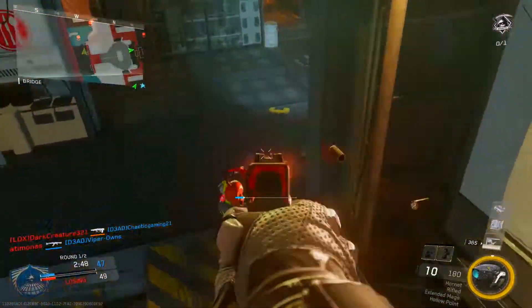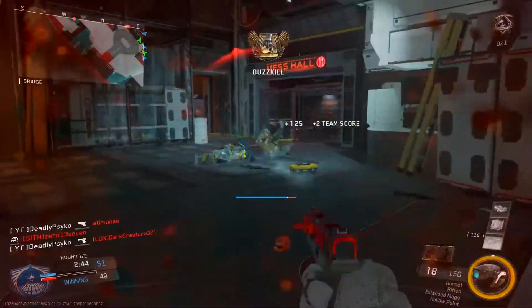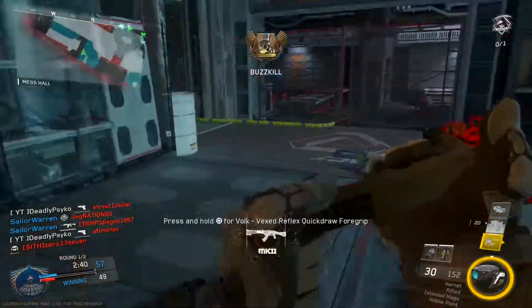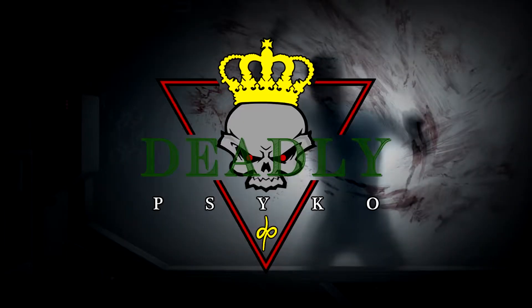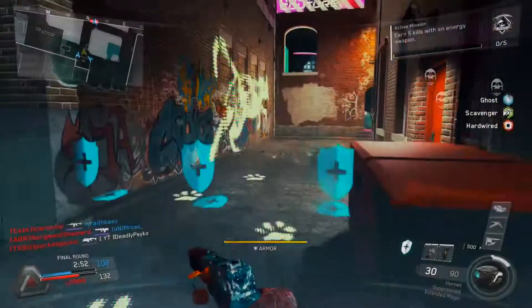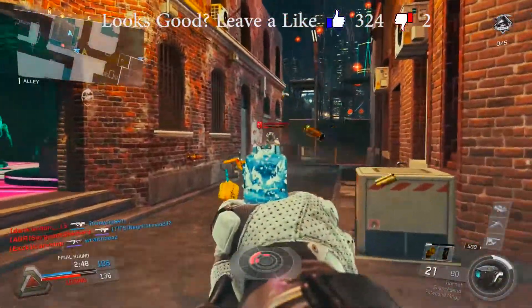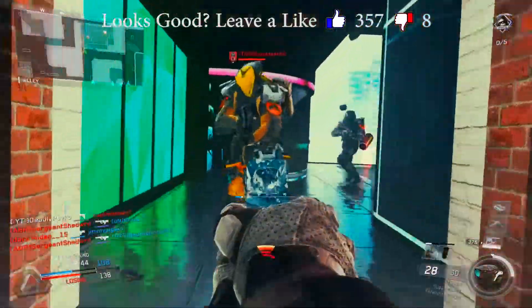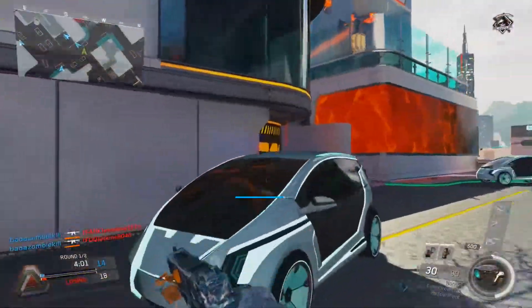What's going on nerds, I'm DailyCycle and welcome back to another Best Class Setups video. This is a series where I show you guys my favorite class setups for different weapons in Infinite Warfare. Today we're going to be taking a look at the Hornet. The Hornet is a fully auto ballistic pistol that delivers the highest fire rate and recoil across all weapon classes, meaning that this weapon shoots the fastest in the game and has the most recoil in Infinite Warfare.